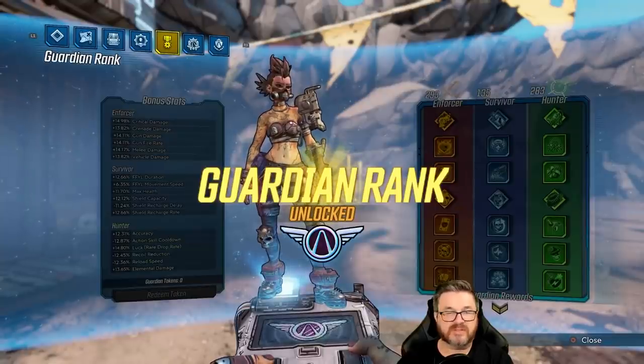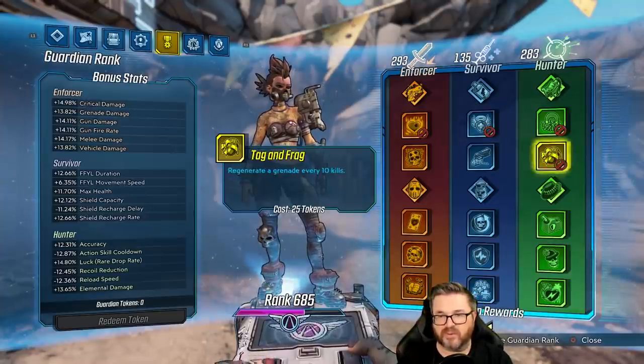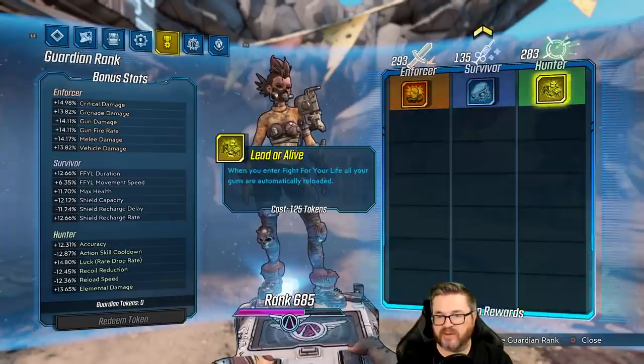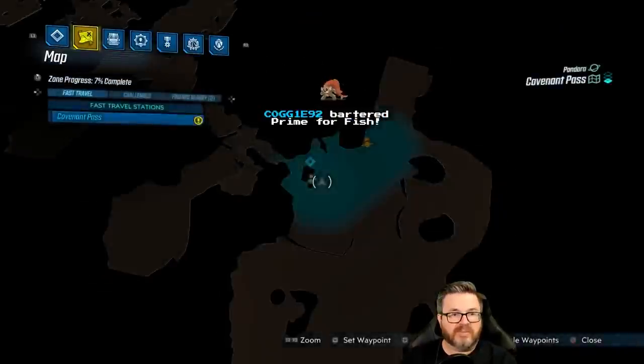Just like in previous playthroughs, I want to start with no guardian rank perks and then as we level up you guys get to choose which ones we unlock. I kind of love doing that — I think it's a lot of fun, gives you guys something to do.